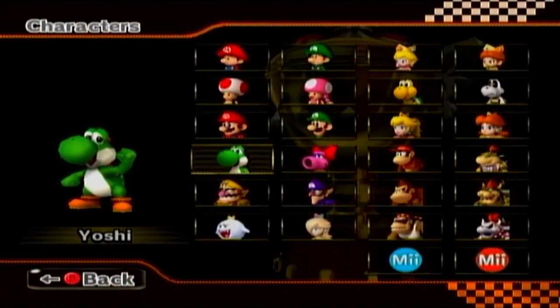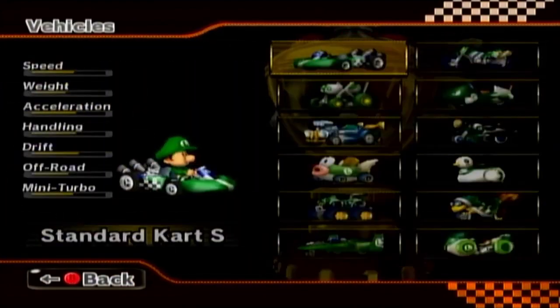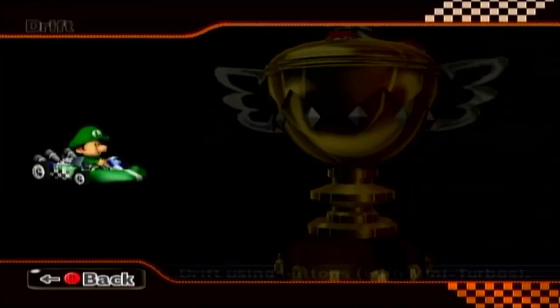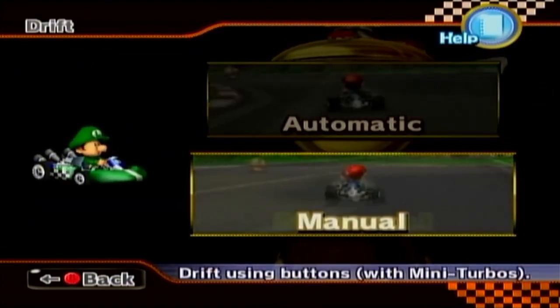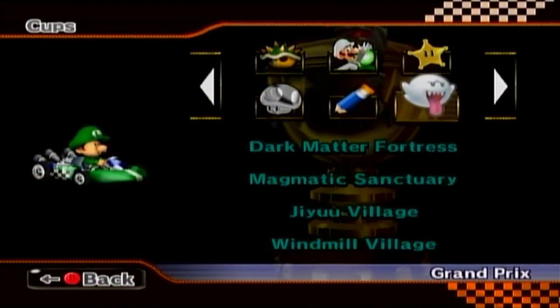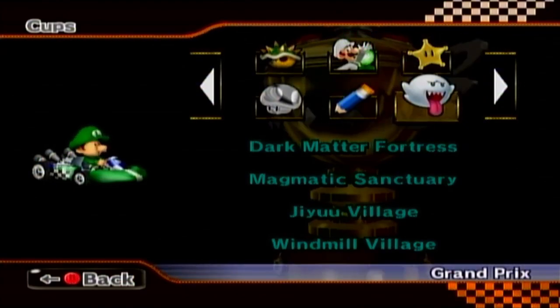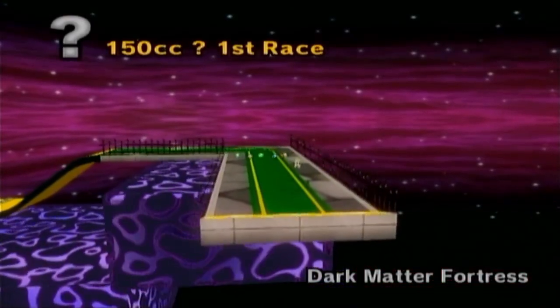It's time for our second cup. This time we're going to go with Baby Ouija and the standard cart small — just your basic boy cart, with pretty solid stats all around. We're now on the Boo Cup — Pepsi's favorite. We've got Dark Matter Fortress, Magmatic Sanctuary, GU Village, and Windmill Village — four new tracks. This will be interesting.